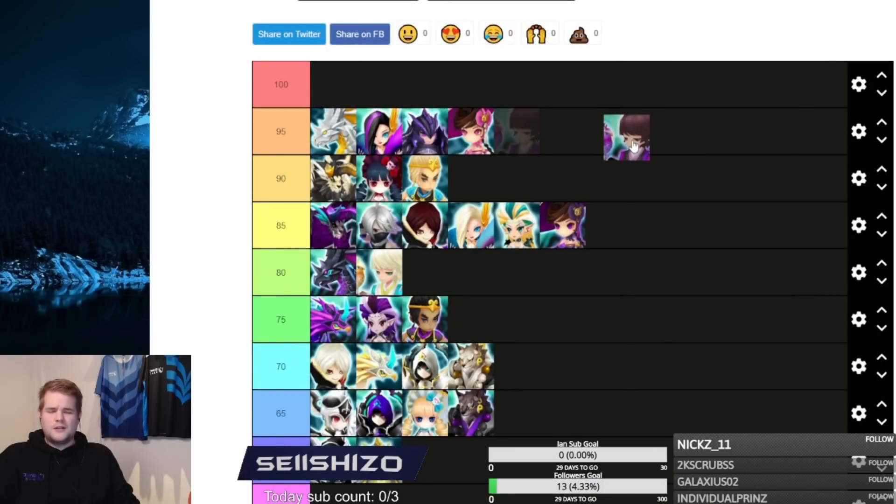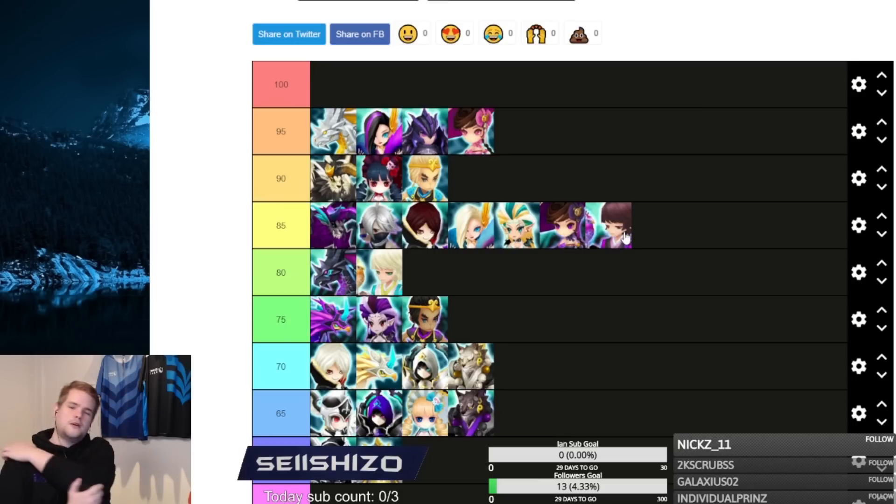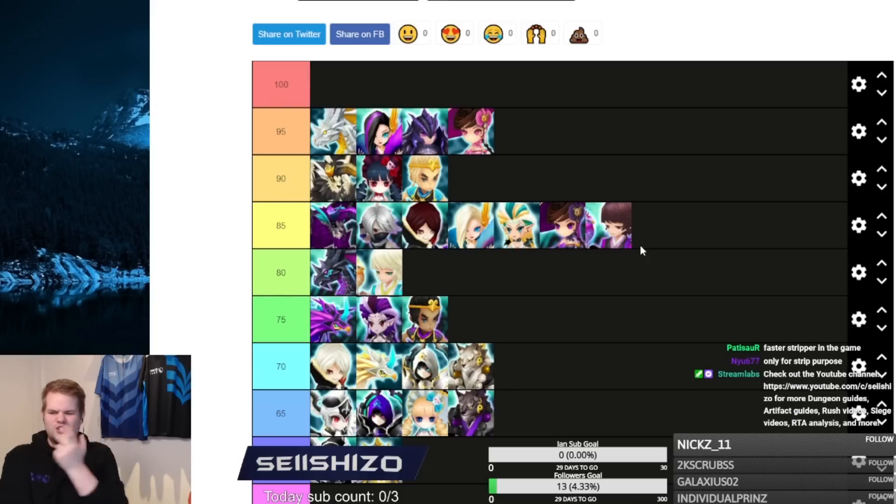Wounds Up — you sometimes see it on arena defense but it's kind of rare and not that great. In RTA it is good but has a lot of counters. It still has something very specific that outclasses other units, but since it's just RTA and there are so many good strippers out there, I'm going to put Wounds Up at 80.